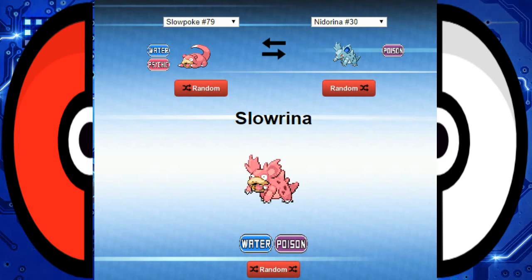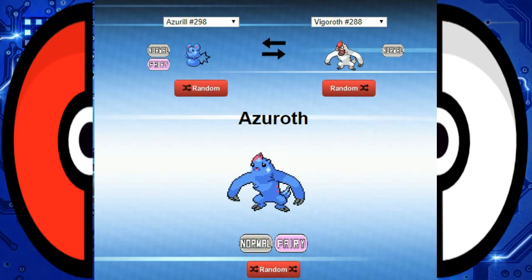Slorina is our first one we see on here. I can only imagine what we're gonna see next. Okay, okay — I think we hit the jackpot here. Oh god, Azuroth. That sounds like a god. That sounds like some old god H.P. Lovecraft might have made up or something.